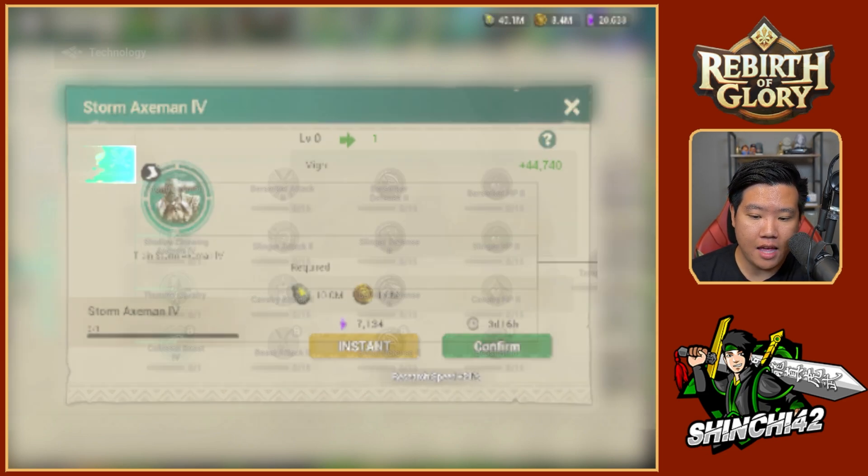As you can see, I've got my gem mining on my research. For my military technology, this is where I'm at as of today. I'm going to finish these up eventually — I got my Berserker HP; I didn't finish Cavalry HP yet, waiting for a Tribe League event.